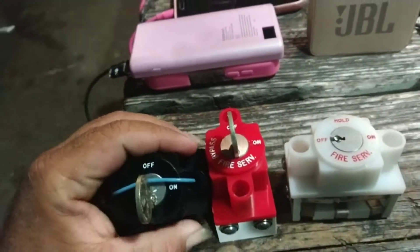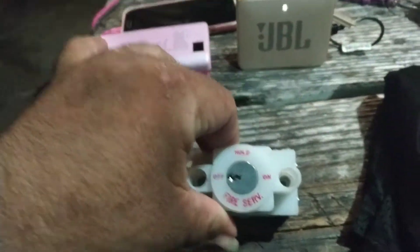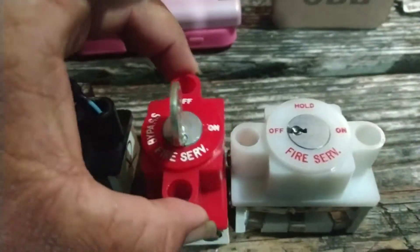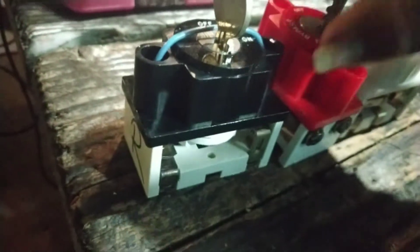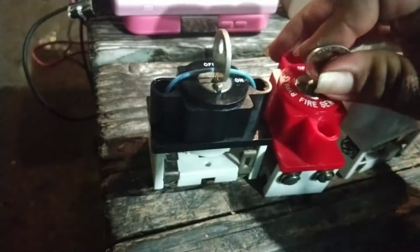Hello everyone, I picked these up today. These are Medeco key switches: a fire service key switch, fire service phase 1, fire service phase 2, and a flood lockout. I bought these on eBay. There's a fire service key — Medeco works this one — on, off, and bypass.